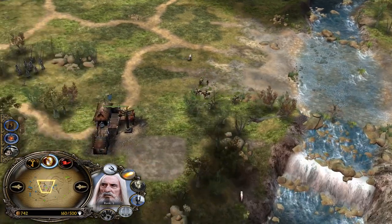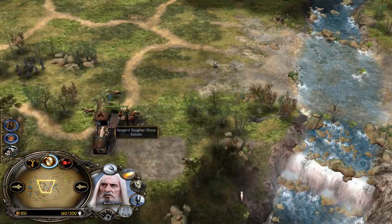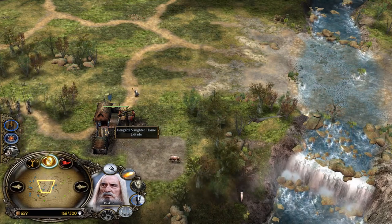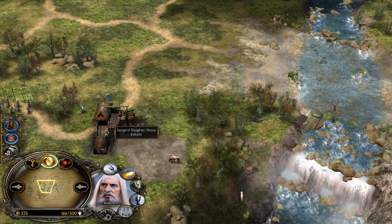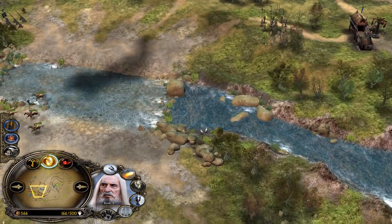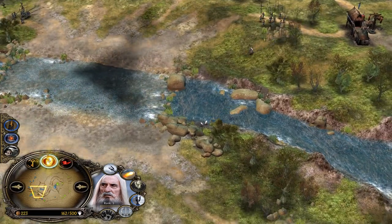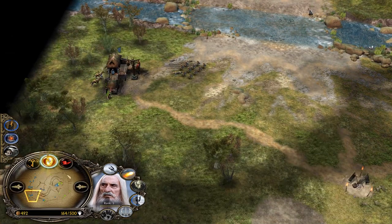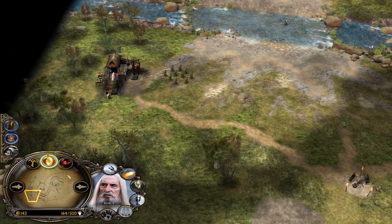Saruman is looking to fireball. Keep in mind fireball and cripple can both miss — if the target is too far away when you cast your fireball, it will go on cooldown and you'll see the animation but it won't reach the target. So you want to make sure you can cancel it in the last possible second.